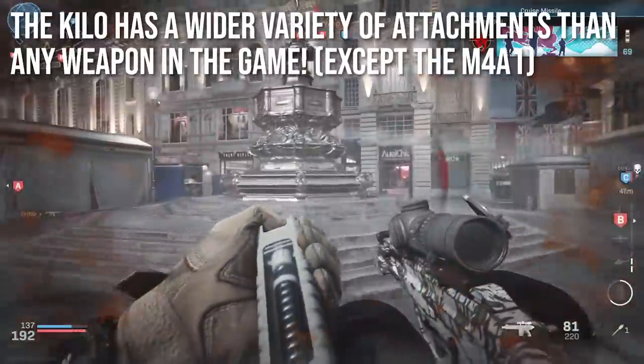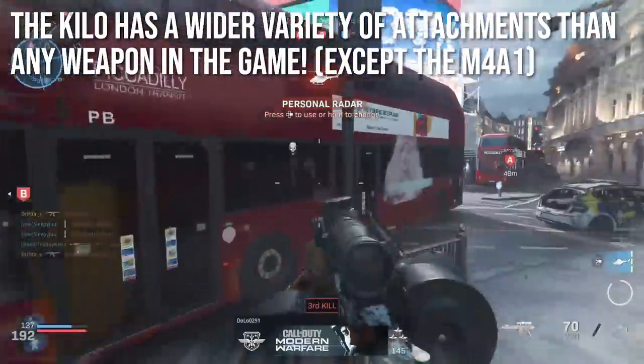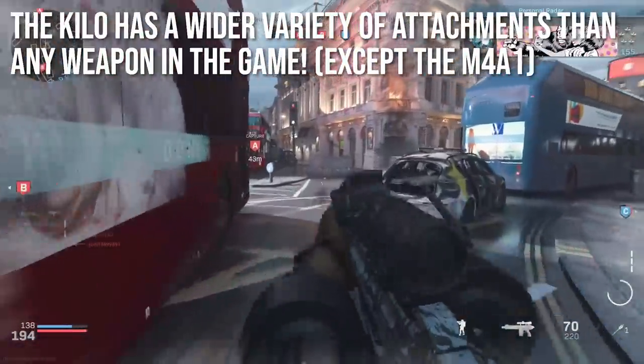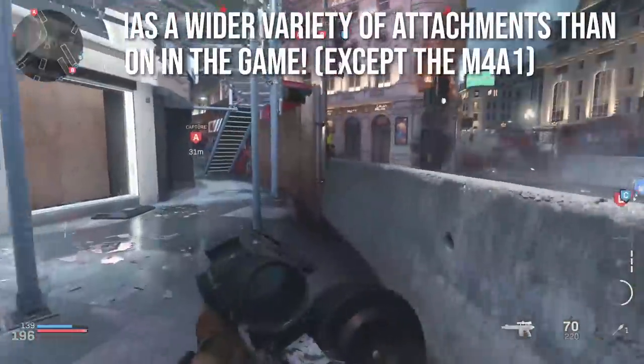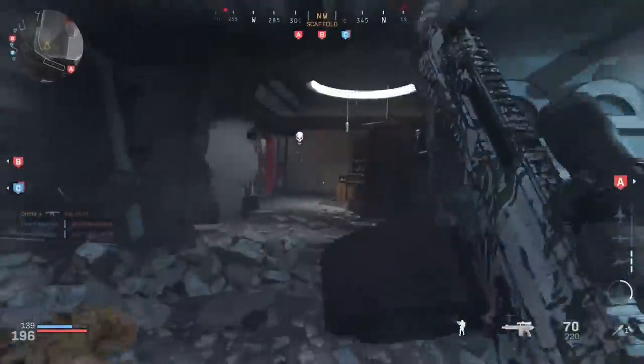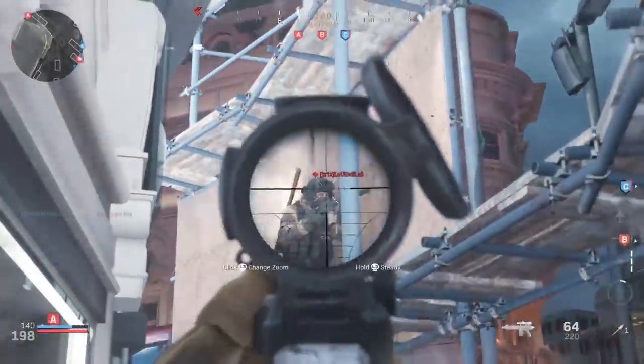The Kilo has a wider variety of attachments than any weapon in the game except for the M4A1 — and that's debatable because the Kilo has some attachments the M4 does not and vice versa. I want to spend a lot of this episode talking about those attachments, what they do to the gun, and some of the very unique builds you can make.